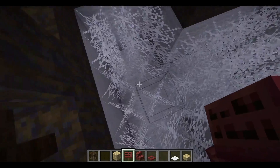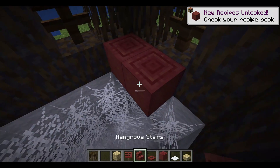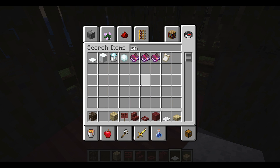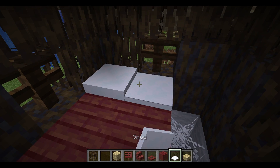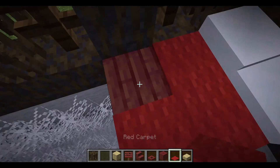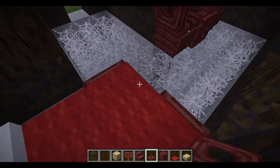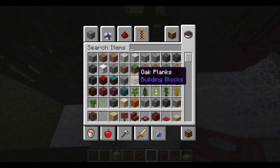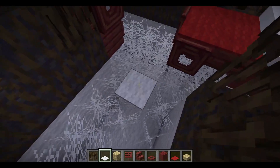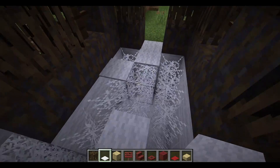That looks pretty nice. I think we will add a bed over here. We've got some nice decoration in there. Now I think this will just be an entranceway, so we'll get some carpet and put it in a nice way where you can somehow get across to everything with quite a bit of parkour. I think that works.